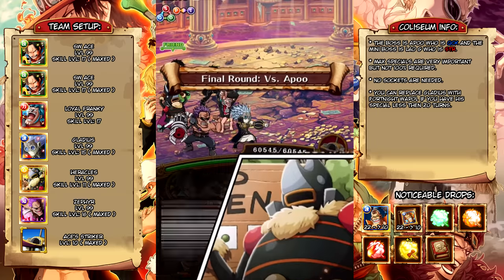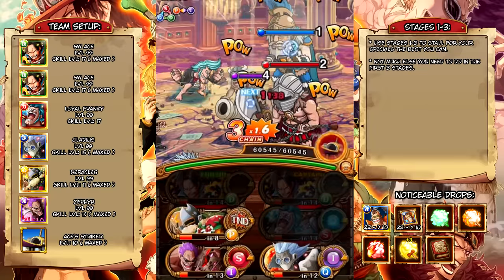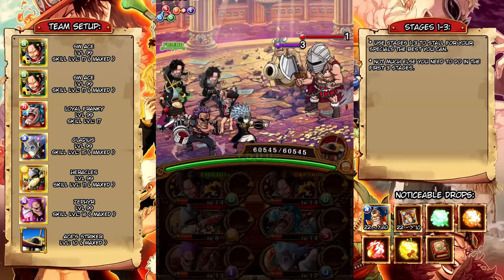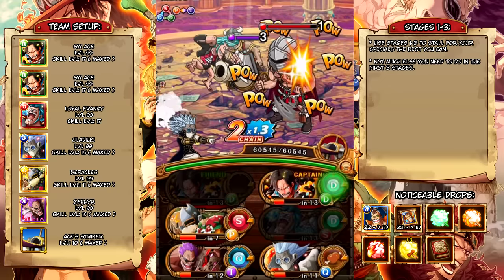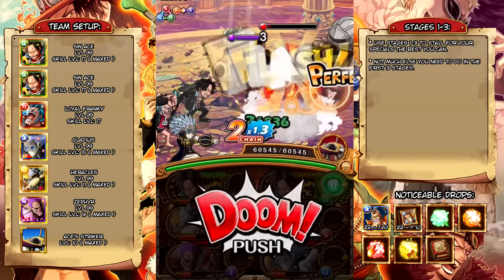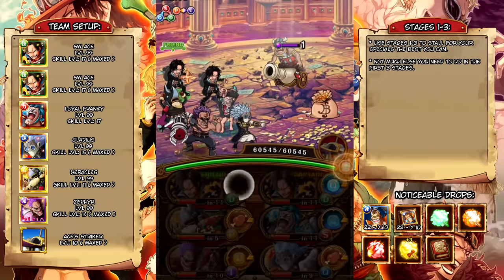Alright, here we go. Typical stages one to three — just going to go ahead and stall for your specials because you will be needing them on stage four. That's like the hardest part of the Colosseum, and that's usually the case with most Colosseums — the stage four mini boss is usually harder than the actual boss itself. In this one we have Vlaoji, who is actually really tricky, so you do have to be careful, but if you have the right team he's not an issue.